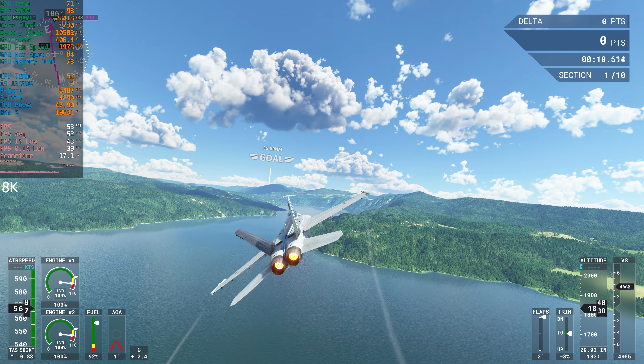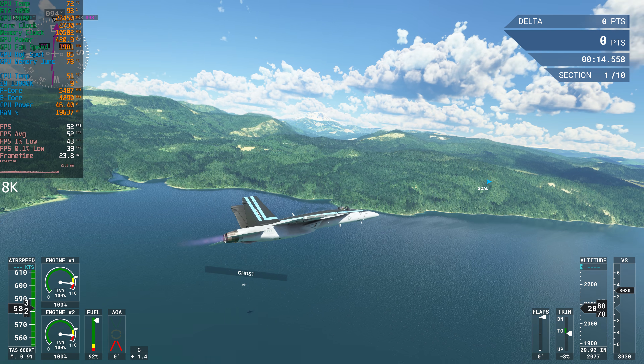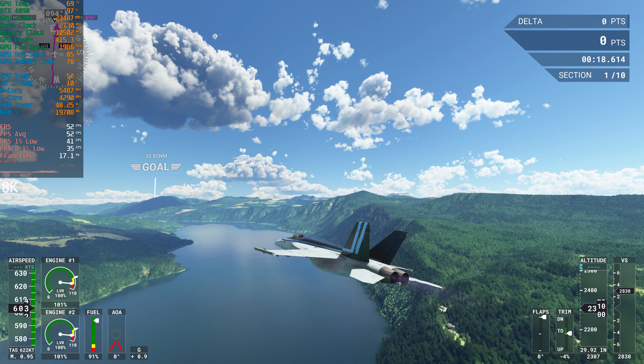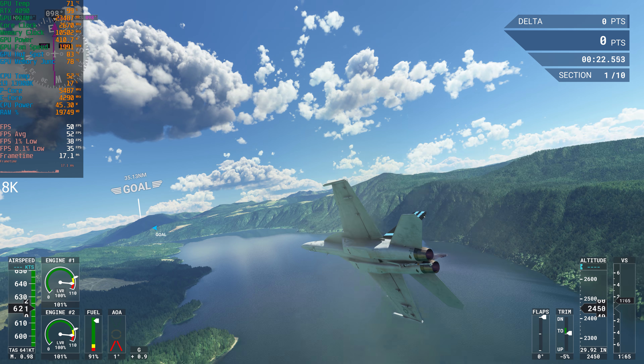We'll have a quick fly around. This is kind of a preset activity — it's actually a Top Gun one that I thought was quite cool. You fly around in the jet. As you can see, we're hovering between 50 and 60 FPS here, not too bad.